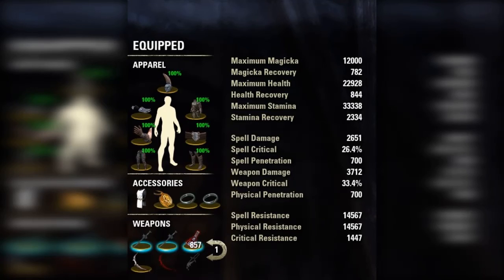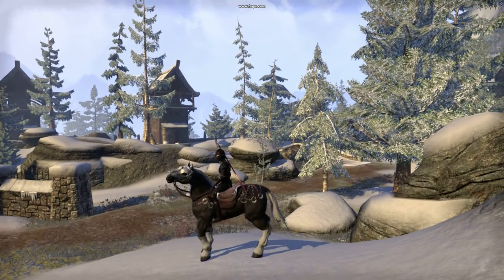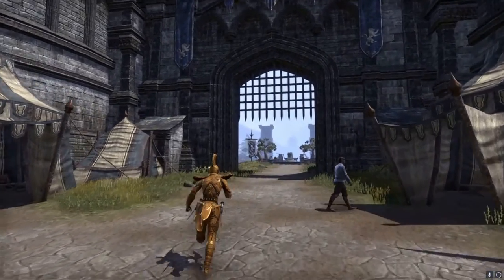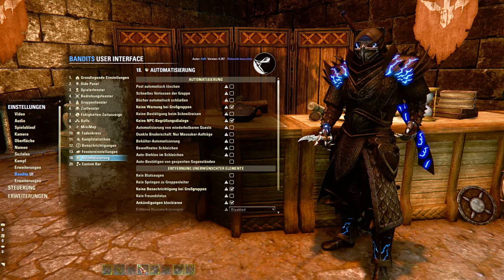I chose all medium armor and honestly, medium works well enough for what you want in Cyrodiil. The idea is that you wear your normal fighting gear on your way to the scroll and swap to the running gear when you pick it up. If you have the Bandits UI addon or similar, then you just assign the outfit to a keybind and use it as needed.